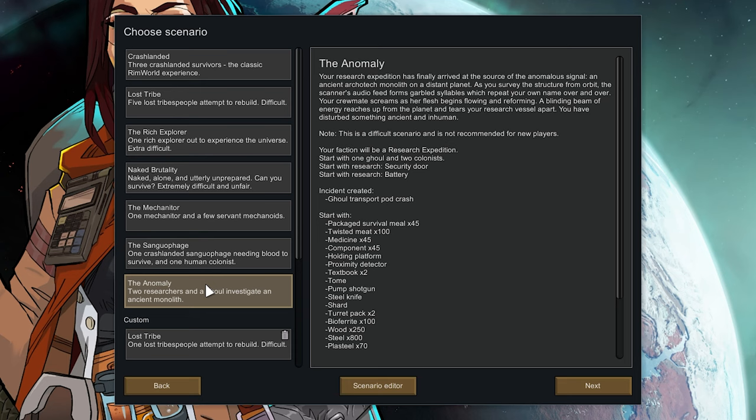I'm not sure if there's any new storytellers, but anything new, we are clicking on it. This is just the new scenario, so we're going to go straight into it. Your crewmate screams as her flesh begins flowing and reforming. A blinding beam of energy reaches up from the planet and tears your research vessel apart. You have disturbed something ancient and inhuman. So we start with one ghoul and two colonists. That's interesting. We start with a security door and a battery.